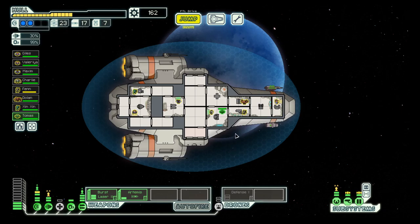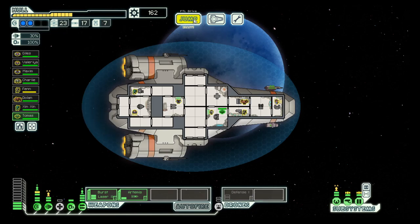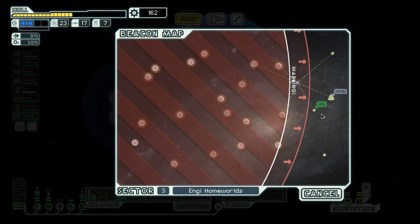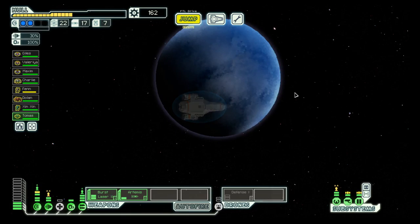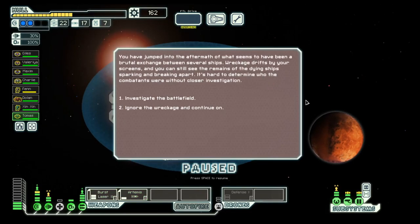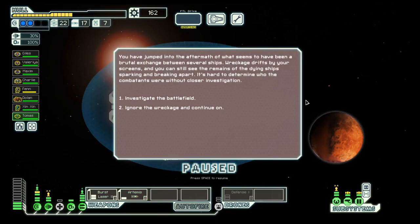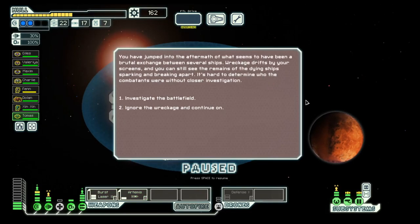Welcome aboard! Sultan — they provide one level of energy, so it's good to stick them into a system where we need energy, usually shields, engines, or weapons. I do not want to dive again, so let's head to the exit right away.